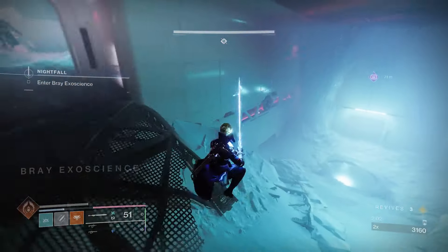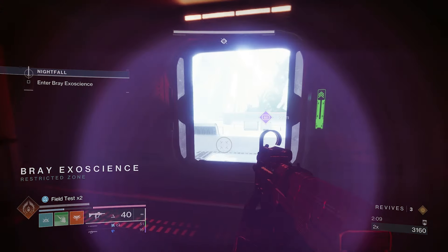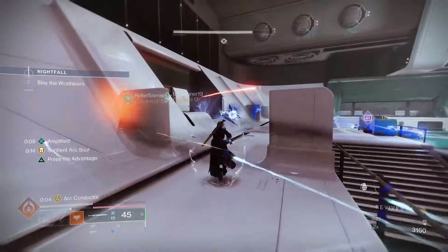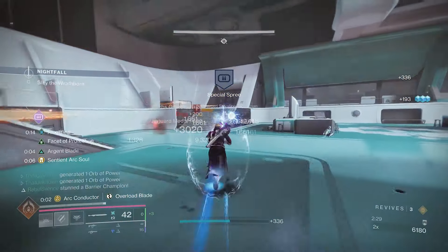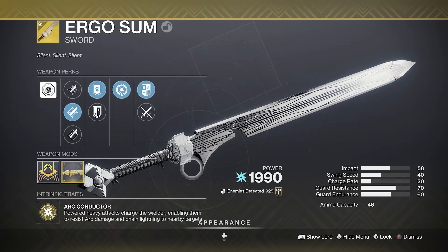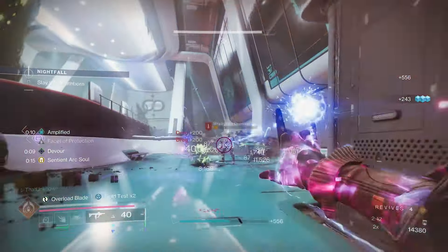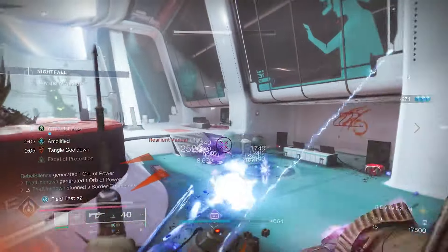Welcome back. Today on the Warlock, we're playing the game without really playing the game — a build that's all about doing very little while getting a lot in return. Passive abilities kill things while you remain unkillable and constantly healing. This works thanks to the Ergo Sum and it's effective even in endgame content like Grandmaster Nightfalls.